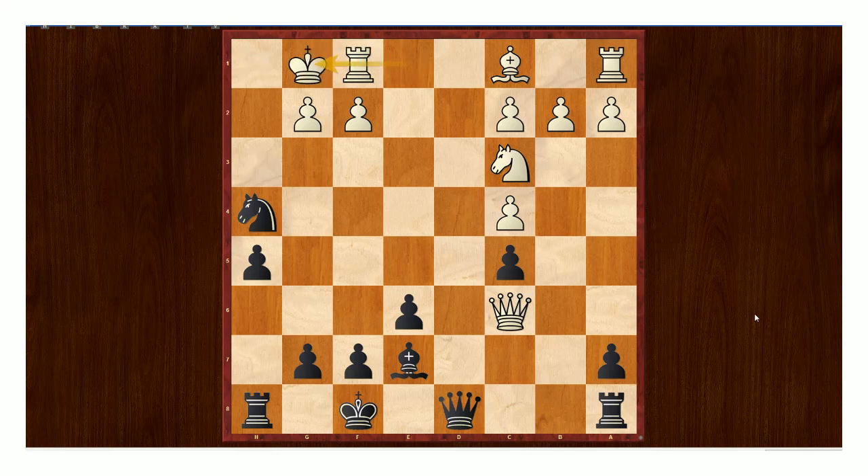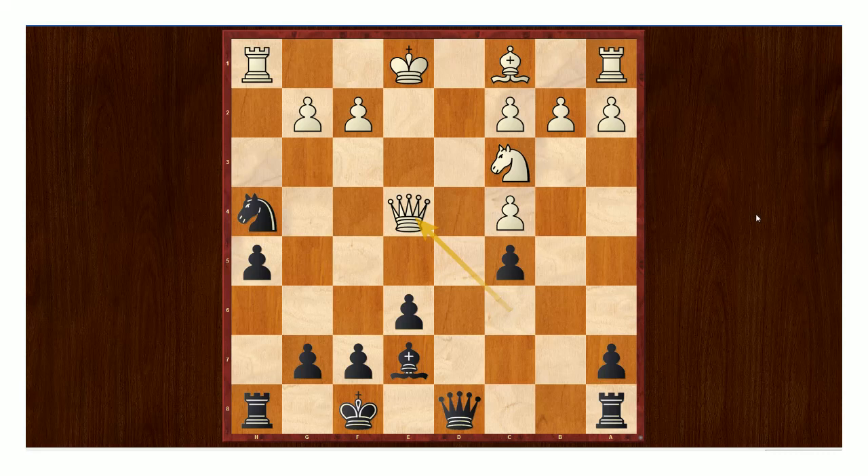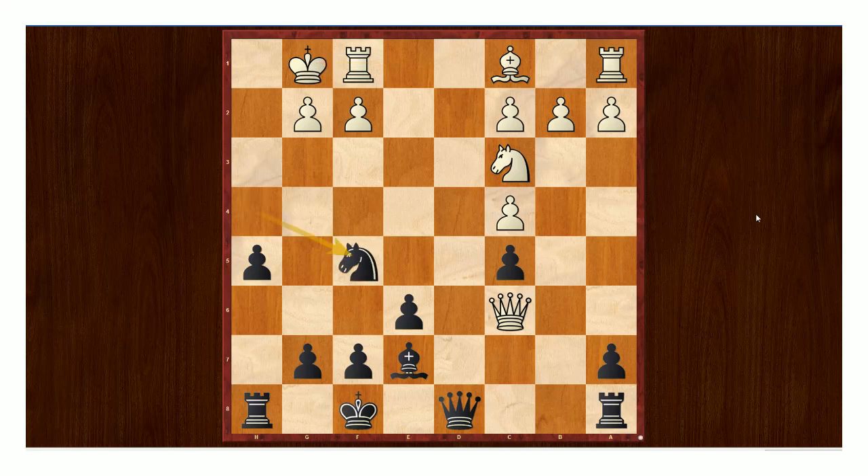White decided to castle. One of the first things I thought of when I saw this game is that a lot of White's problems were caused by his poor queen position. His queen later went to a4 in a couple of moves, and his pieces just looked very clumsy. A simple consolidating move here would have been queen to e4 — just playing queen e4 looks like a good natural move, and he can later castle, play b3, and everything is much more easily consolidated. Castling was played, and now Black played knight to f5.